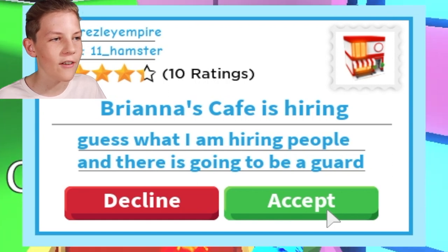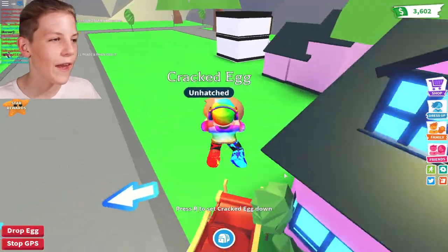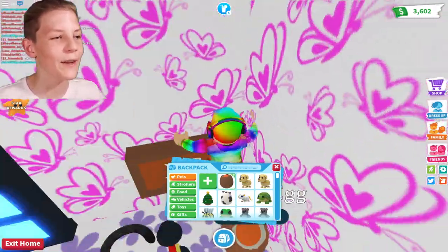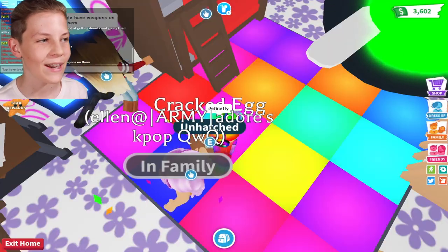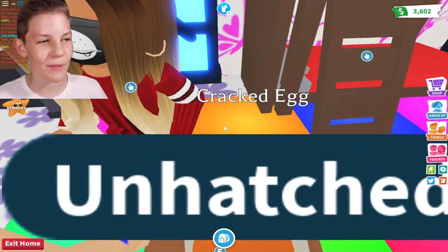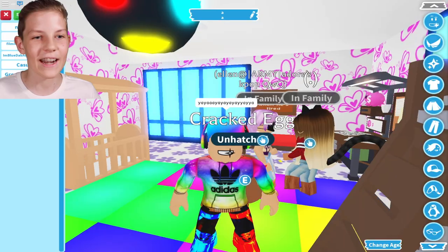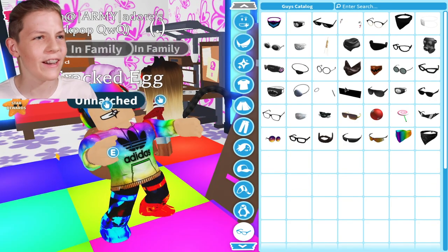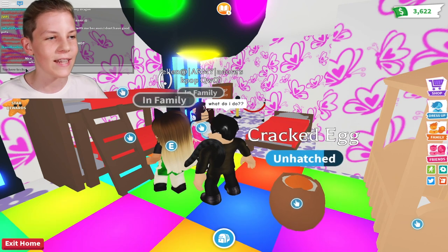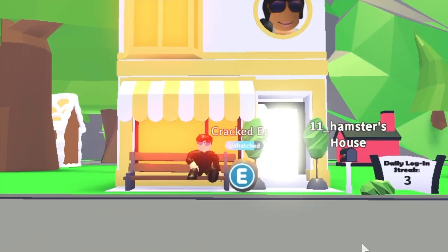Someone just said they're hiring people and there's going to be a guard, so I want to be the guard outside somebody's house. I head upstairs for an interview. They ask if I'm good at making donuts, giving them away, and making sure people don't have weapons. I say I'll check their pockets. She says she thinks I'm going to be the guard. I need to put on an appropriate outfit.